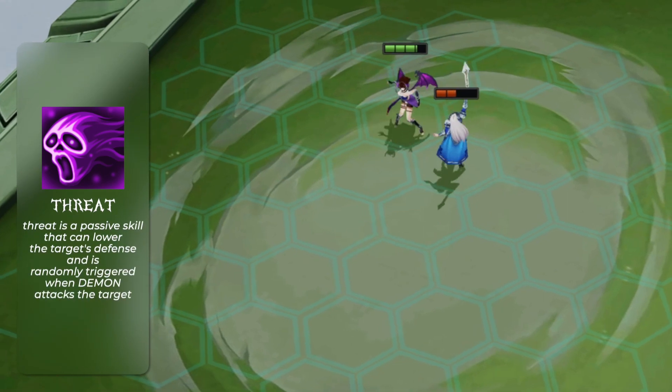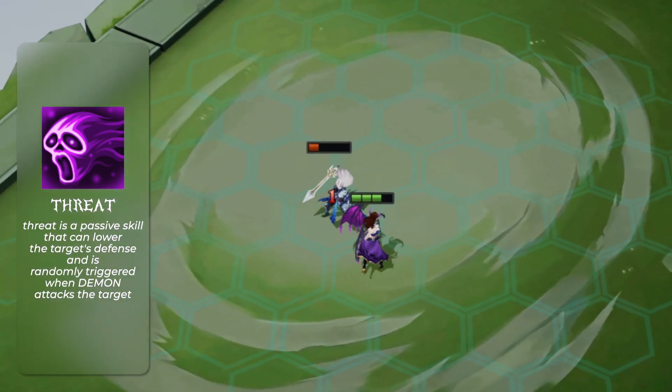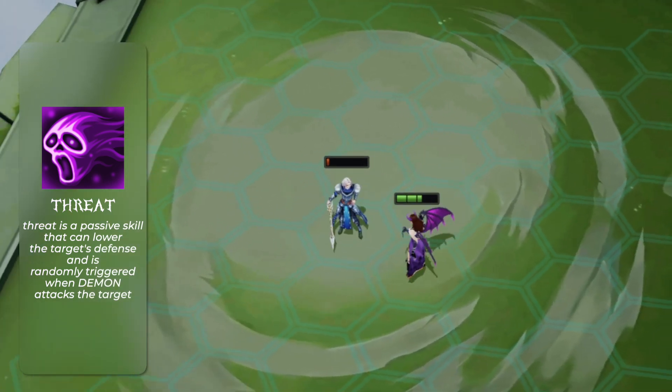Threat is a passive skill that can lower the target's defense and is randomly triggered when Demon attacks the target. With this skill, you can devour the enemy's frontline.